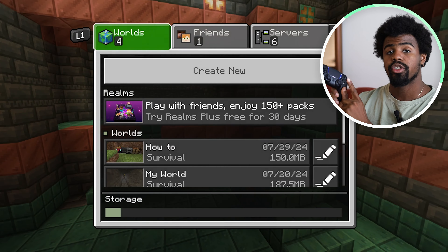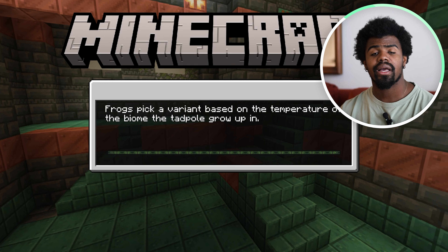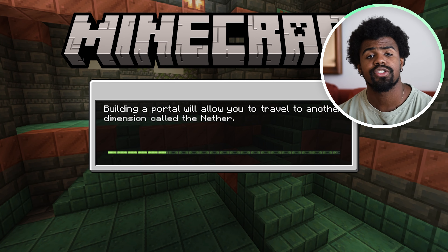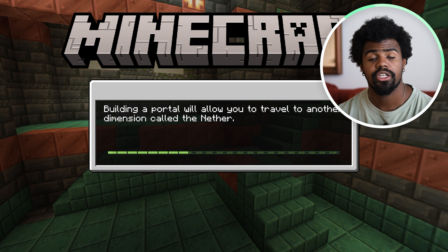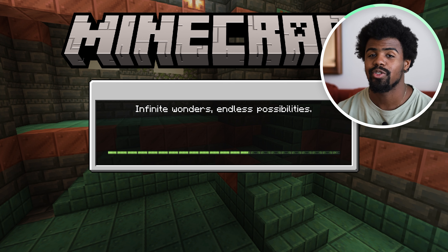I'm going to start by hitting the X button on my controller. Scroll down to your world and select that. I have a how-to world made here just so I can show you guys a couple of things. If you have any questions or comments or need a tutorial of your own, make sure to leave that down below so I can go ahead and make that video for you guys. I'll be using the how-to world to do that.